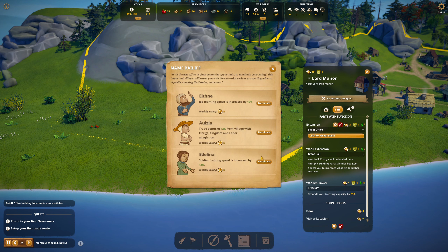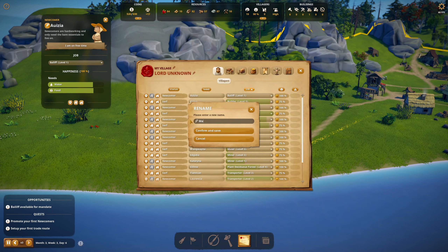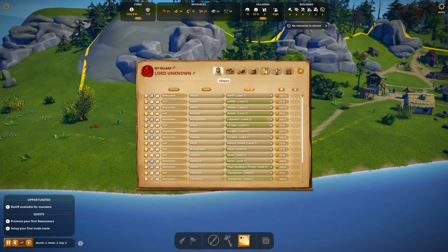Click to assign a bailiff. Here are our candidates — I don't like any of them. I think it's going to have to be Edelina. Soldier training speed, trade bonus of 12% from village with clergy, kingdom, and labor allegiance. But I can't pronounce your name, Azuzia — I can change your name. Nominate. There you go, it's Mod. Mod, you're the bailiff.